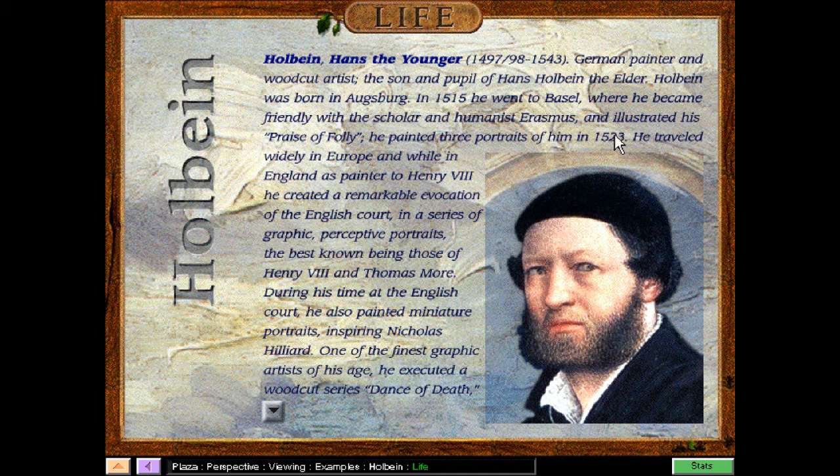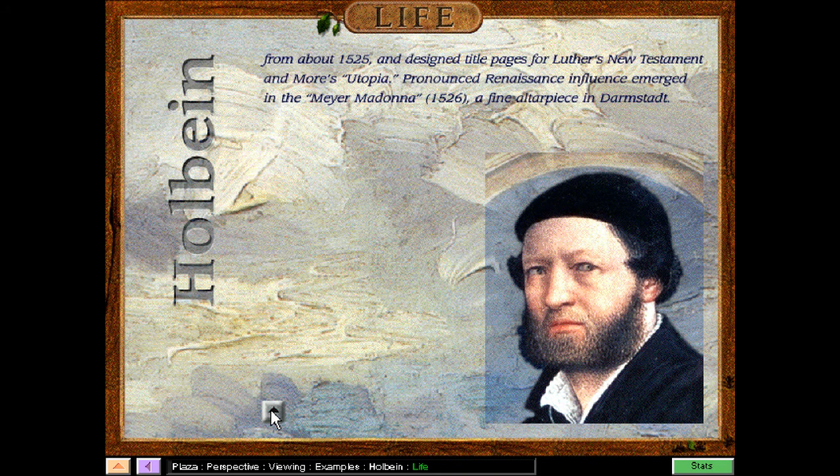He executed a woodcut series, Dance of Death, from about 1525, and designed title pages for Luther's New Testament and More's Utopia. Pronounced Renaissance influence emerged in the Meyer Madonna from 1526, and an altarpiece in Darmstadt.